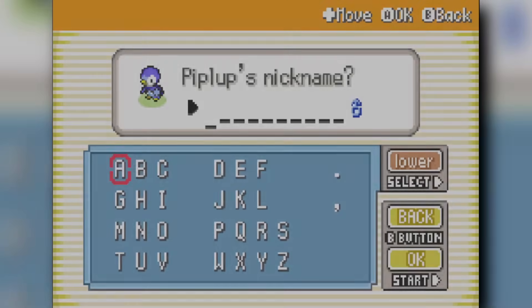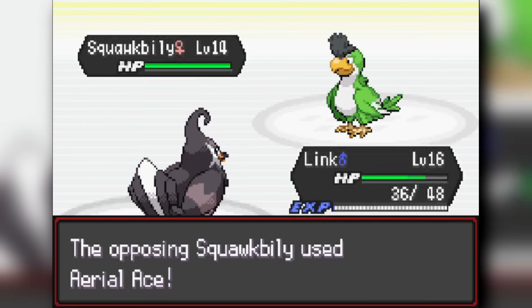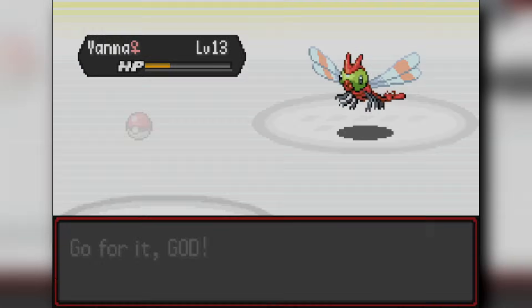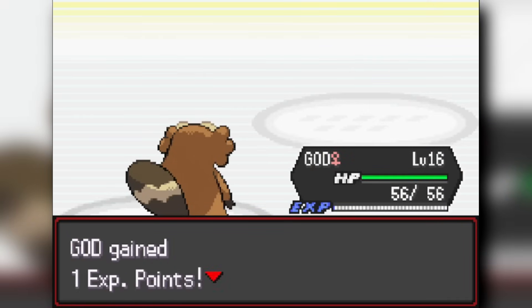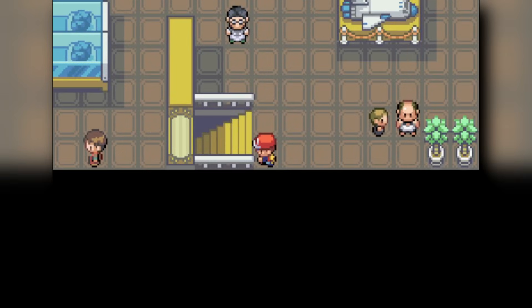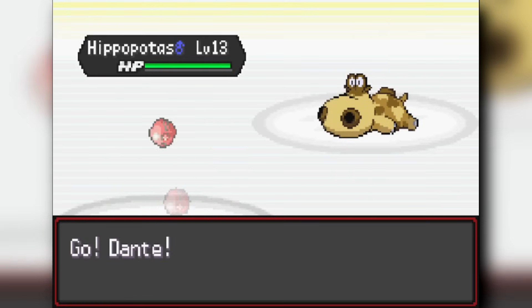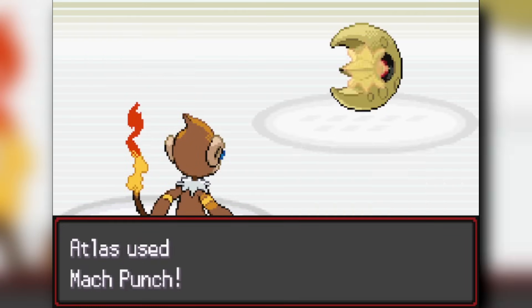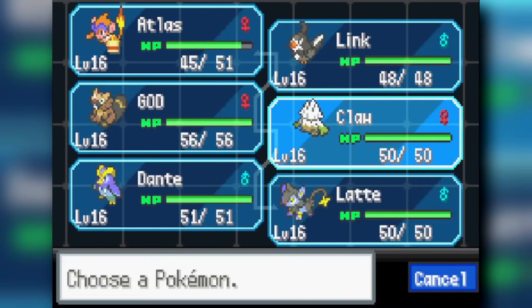We eventually land on a Piplup from the Wonder Egg, which I'll take since I was hoping for a Gible but Piplup is good enough. From there we face off against the Falconer to unlock the first gym — not too difficult. Bidoof is actually pretty strong as a fully evolved Pokémon with decent stats. Then we move on to face Brock, the first gym leader.